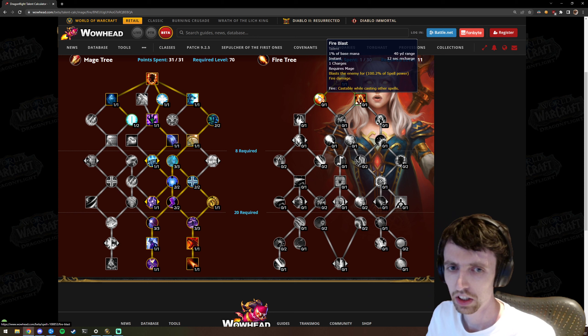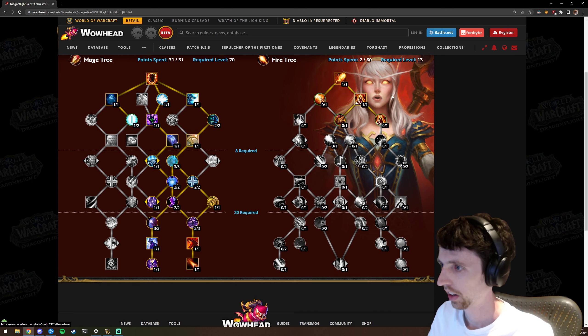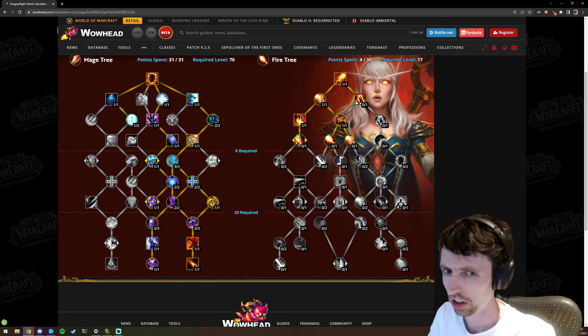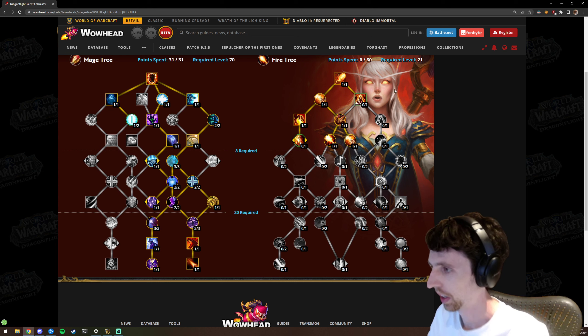Fire Blast is baseline. This talent is essentially an additional rank of fire blast — it's actually an extra spell, but it's what gives it cast-while-casting and off-global-cooldown. So fire blast, flame strike, scorch, and hot streak — these are hard locks. Going down all the hard locks, you need Fireball and Fire Blast to make the spec work.